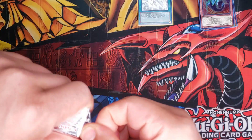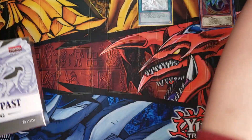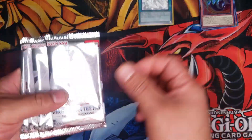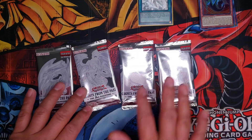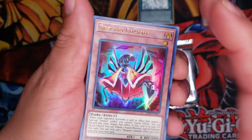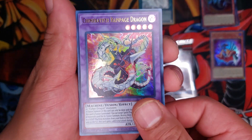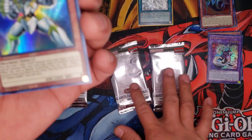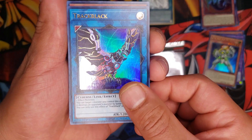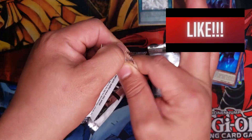Can we pull another ghost rare? That is the big question. I'm hoping we can — just think if I could pull two ghost rares in one video, that would just be insane, that would break the video. Alright, Cyber Dragon is also in here so maybe we can pull that one. We got Despian Comedy, Chimera Rampage Dragon — super cool — Galaxy Soldier, another one. We got Trank Black Fork Link and Shadow Vampire — interesting. No ghost rare, you guys. Moving on.